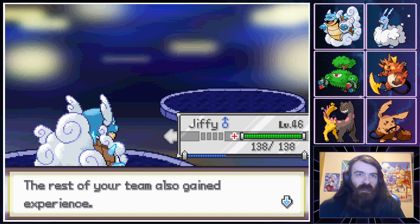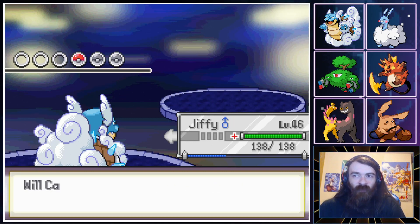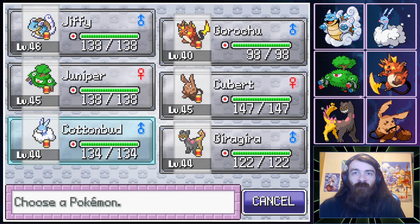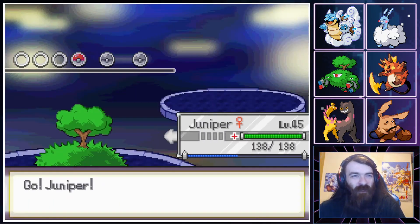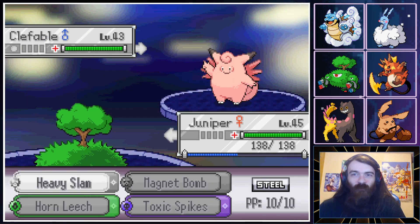Any Grass-type I kind of get because they get Aromatherapy. What does Swinub get? Clefable I kind of get — Moonlight and Soft-Boiled and all that sort of stuff. But Swinub though? Maybe he just likes Swinub. Who am I to judge?